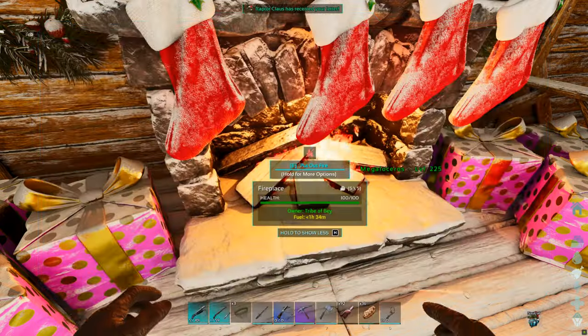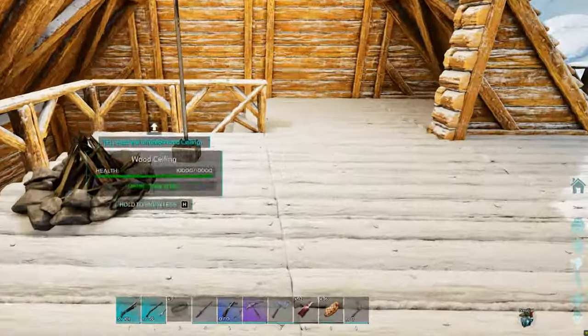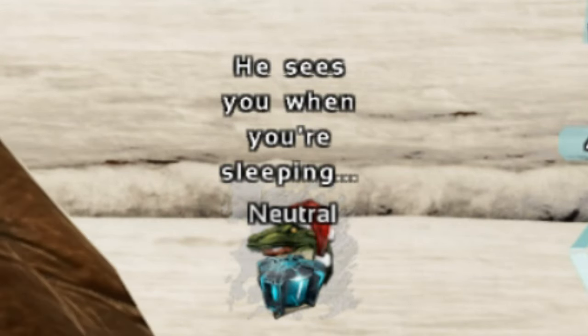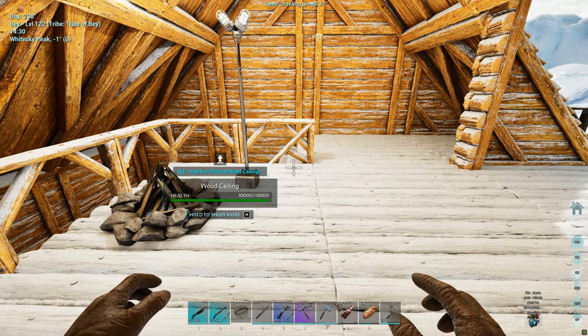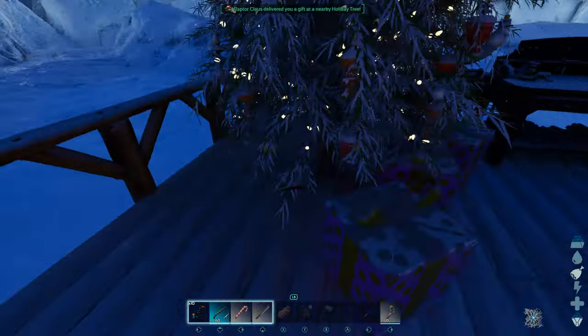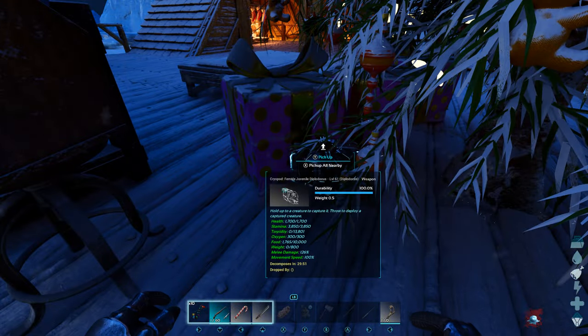Once crafted, you'll see a message prompt saying Raptor Claws has received your letter. You'll now see an icon at the bottom right of your screen indicating your naughty and nice levels, which will begin at neutral. So if you're wanting a present in the form of a dino, you'll be wanting to be nice, and if you're after the Krampus skin, then you're wanting to be naughty. You have until midnight of that day to be the best you can be in whichever you decide, and it's much easier being nice than it is being naughty.